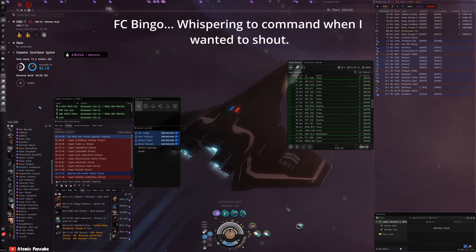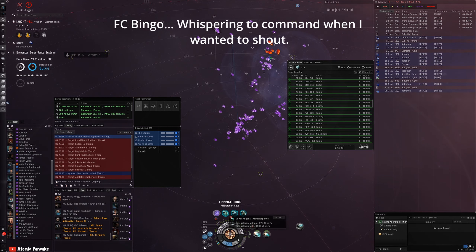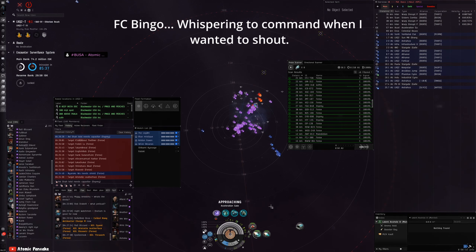Go ahead and approach the gate, props on. I didn't realize they took the ESS — I thought they were just warping off. Activate the gate, props off, activate the gate.